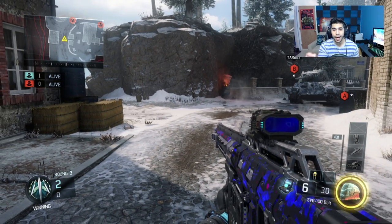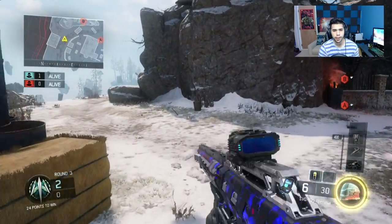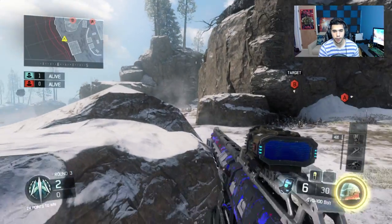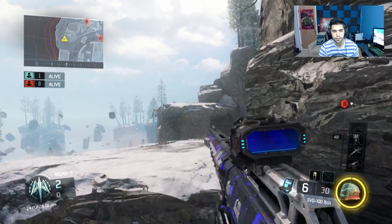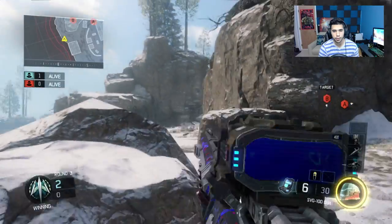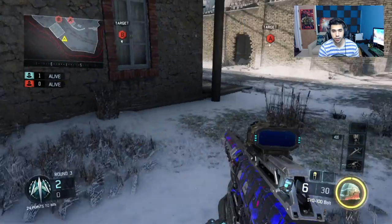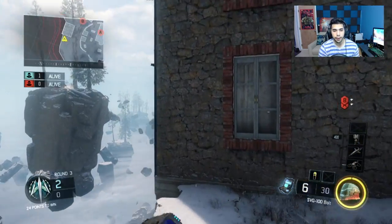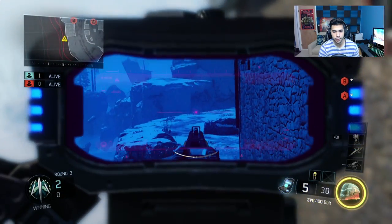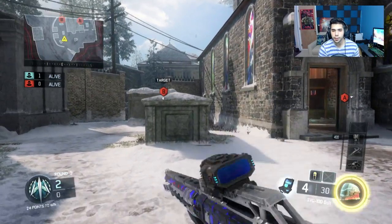On this side there are a lot of good sniping spots - some that people don't even know. Starting with the basic one: you can sit right here and head glitch this rock to watch the cliff. It's better than being out in the open because you're a little more back and can see someone pushing right away. A pretty cool one not many people know: you can go to the back side of this building and see the guy top cliff just by doing this - I've actually gotten kills like this before.